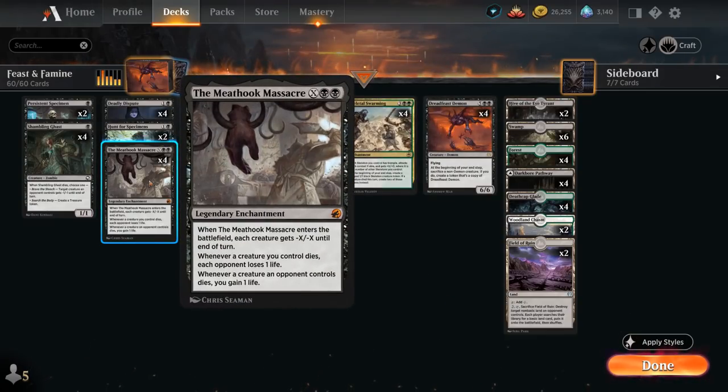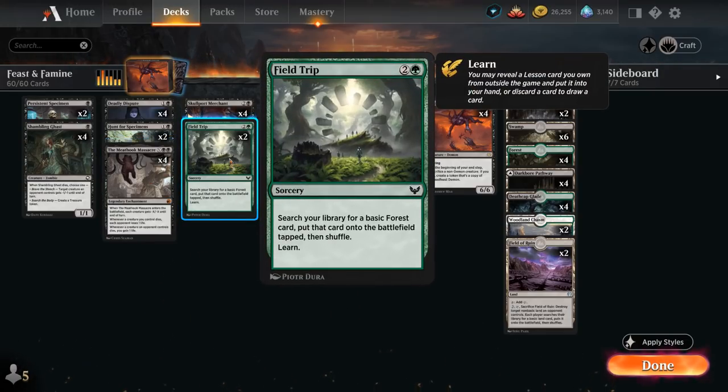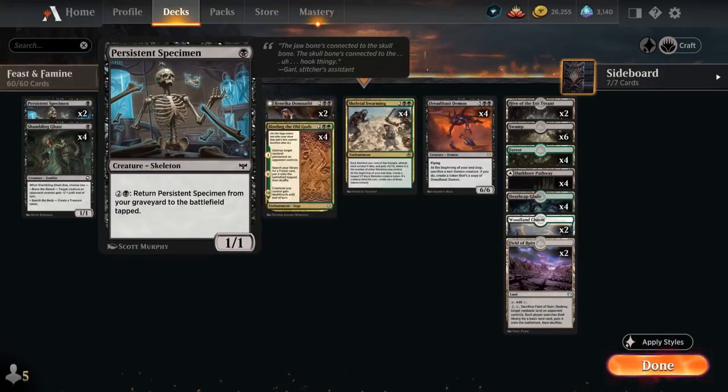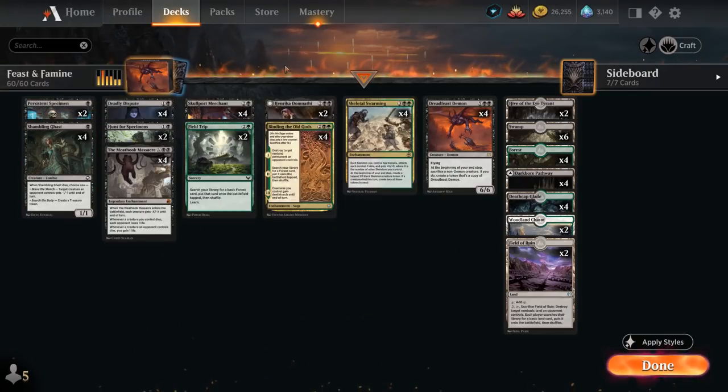Meat Hook Massacre is an excellent sweeper in a sacrifice deck — not only can we potentially wipe the board, but it stays in play saying whenever a creature we control dies, each opponent loses 1 life, acting as a win condition. Whenever a creature an opponent controls dies, we also gain 1 life. At 3 mana we have Field Trip, letting us search for a basic forest to put on the battlefield tapped and also learn for a lesson. The full playset of Skullport Merchant enters the battlefield generating a treasure token to help ramp into our demon, and its activated ability for 1 and a black lets us sacrifice another creature or treasure to draw a card.